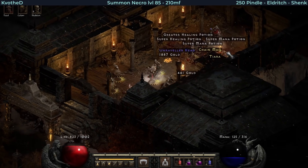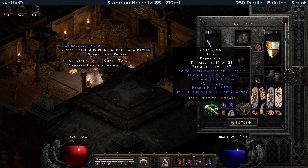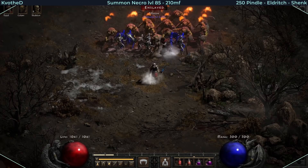So this is a rare Tiara - they could drop godly, let's see this one. 2 to Necro skills, 20 FCR, 21 life and poison res. This is so amazing.